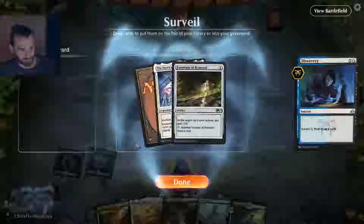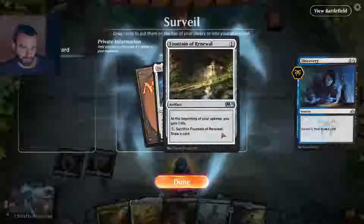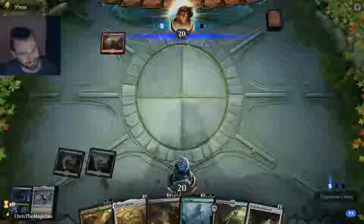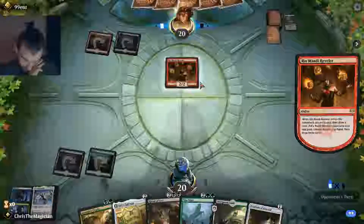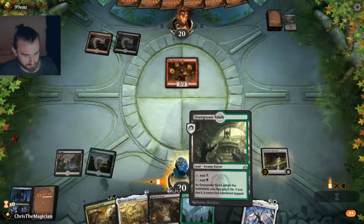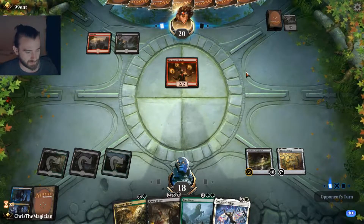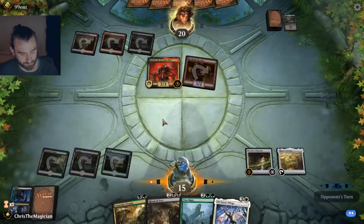It looks like we're against red, so we might want both of these actually. We do need a land though — we don't have any white. I'm gonna keep both, I might regret this. Some kind of red damaging nonsense. I'm gonna pay two life for this just to get down the Gateway so we can get something going. We need a land — if we could get a land in Ritual of Soot, we would be in fine shape.